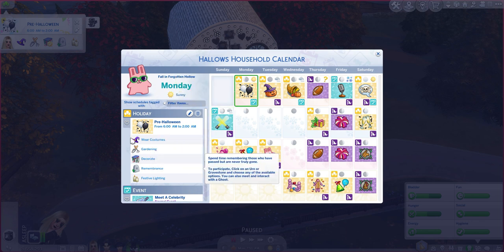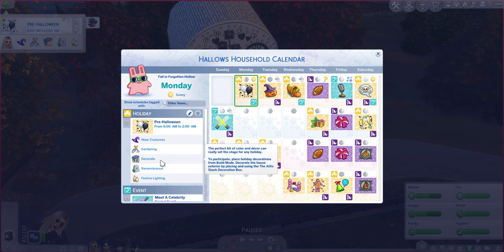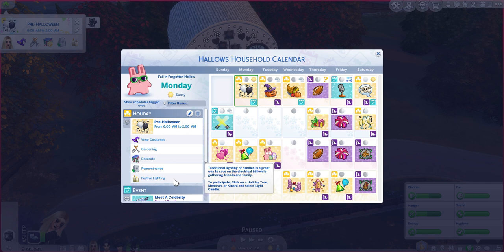I'm kind of taking my own spin on it and turning it into an All Hallows' Eve type vibe, so we have very black and white, witchy skulls type of vibe. The holiday traditions include: wear costumes, gardening for the witchy vibes, decorate, remembrance — which requires clicking on a gravestone or talking with a ghost — and festival lighting, which I thought had very All Hallows' Eve vibes.